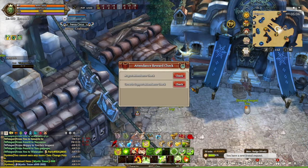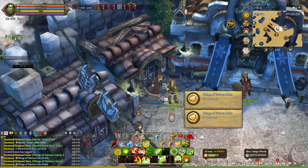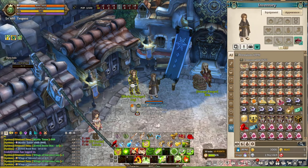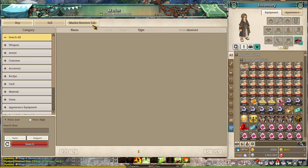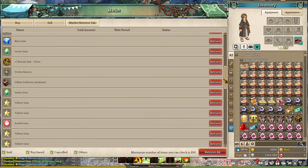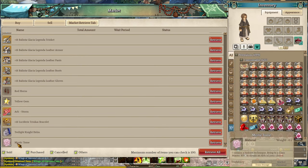The first thing you've probably already noticed is that your character is completely naked and all your items disappeared. The first thing you want to do is talk to the market NPC located in any of the cities — Kepetas, Orsa, or Femidian — to retrieve your items by clicking on the market retreat tab. Once you click on that, you'll retrieve every single item that was equipped on your character before the update.